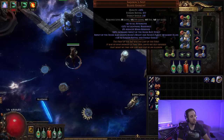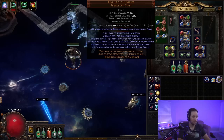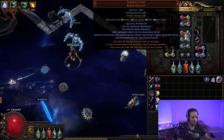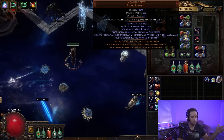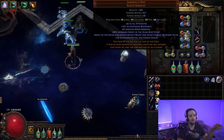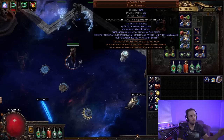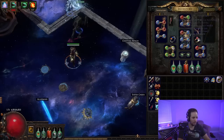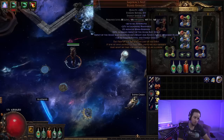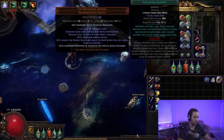For the chest piece, we use Sack of Walls and Nests. We used to use Victario's but it wasn't as good. You do not need a six-link here — the six-link on Femurs of the Saints is only about 50-60C. The main thing on Sack of Walls is the reduced mana reservation. It gives the Aspect of the Avian buff increased effect, as well as granting Avian's Might and Avian's Flight to nearby allies. Avian's Might gives a 10% chance to deal double damage — and because of the increased buff effect, Reddit math says this is a 40% more damage multiplier for your minions when using Aspect of the Avian.